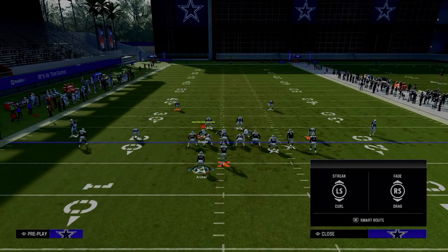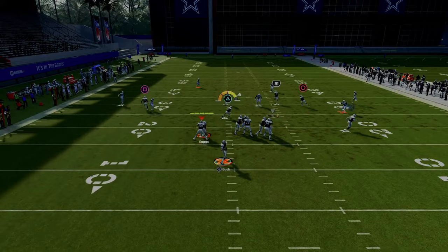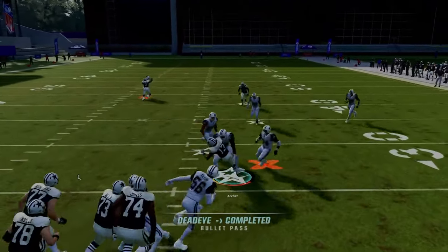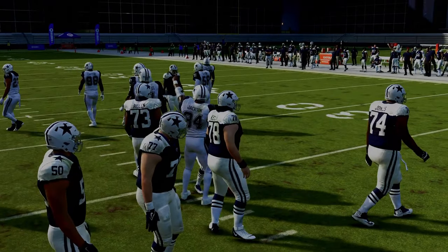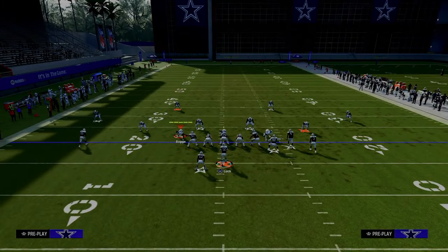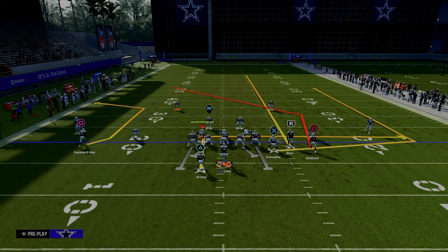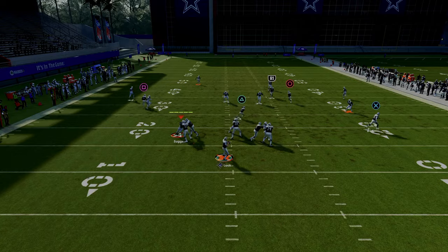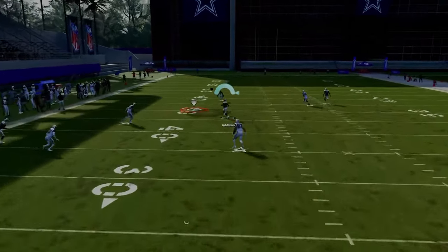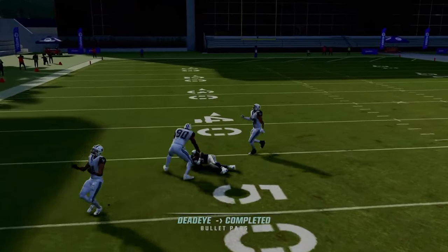The first setup we're going to throw at you is we're just going to streak our slot receiver and snap the ball as quickly as possible. One of the biggest and most important reads when running this play is you need to be hitting that running back underneath. If you can hit that running back underneath, that's going to force your opponent to sit down there with his user a little bit more, which in turn will open up your post route.